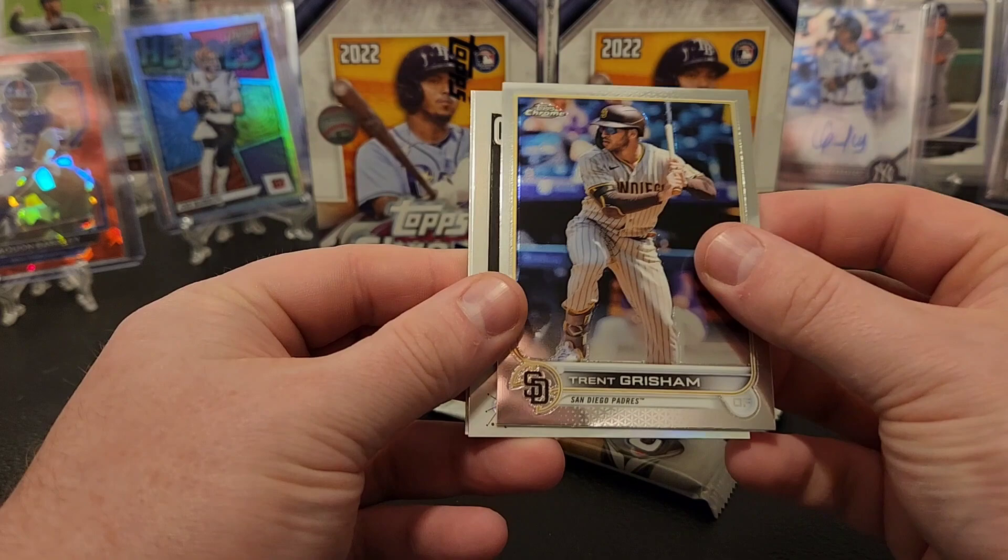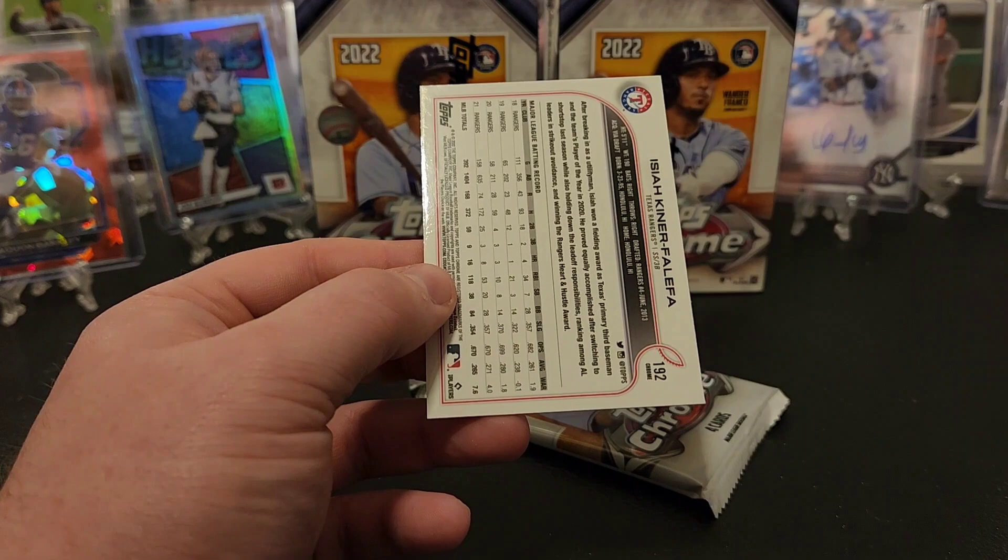We hit an O'Neil Cruz rookie - might be the best one we've seen so far. Tony Santillan, got a Hoy Park, Matt Manning refractor - decent - and Yoan Moncada. Ryan McMahon, Trent Grisham, another new classics Eloy, Matt Vierling rookie, and we're gonna have an IKF on the sepia. IKF's got a bad rap this year; he's had an okay season, I think his defense has been really bad though, supposed to be good.